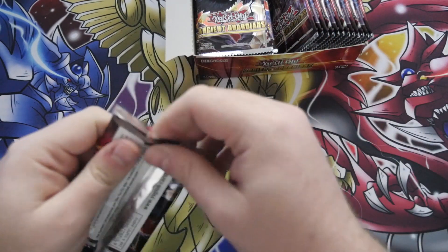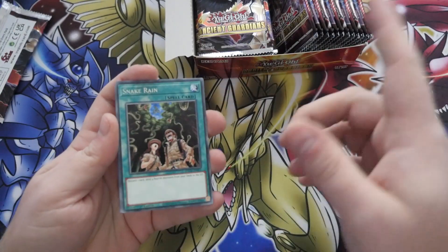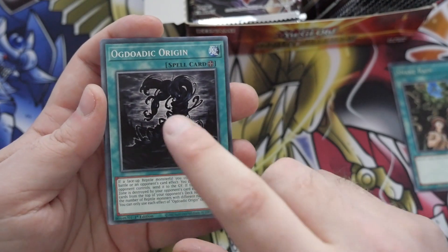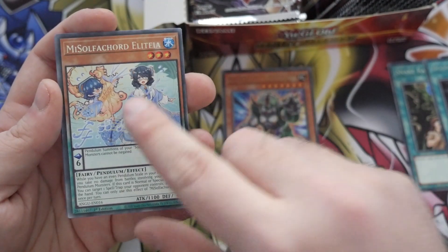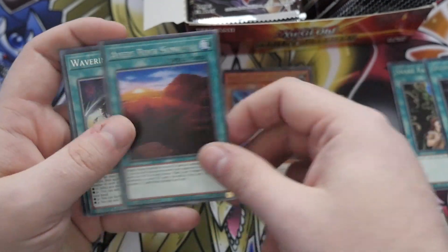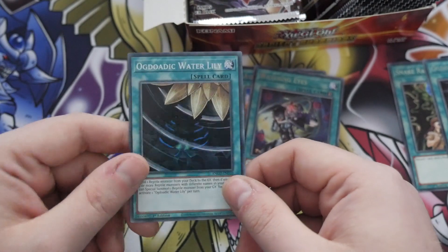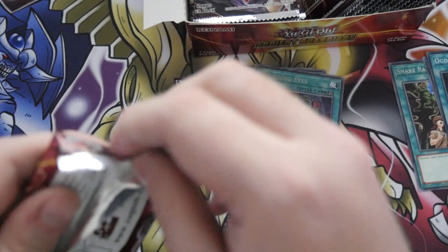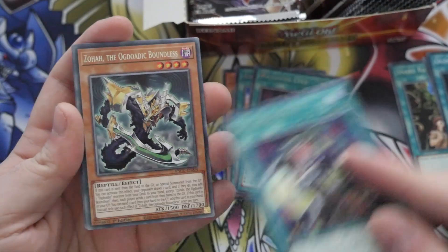Starting off opening these packs. Snake Rain — a great reprint straight away for the Reptile decks. Oggdatic Origin, that's really cool. Dynarest of Pranketops. Miso Flea Chords. Abyss Rock — nice reprint. Wavering Eyes. And we get the Ogdanic Water Lily as our first Super Rare. Every pack contains at least a Super Rare; an Ultra Rare is the highest rarity if you're not including Collector's Rares.